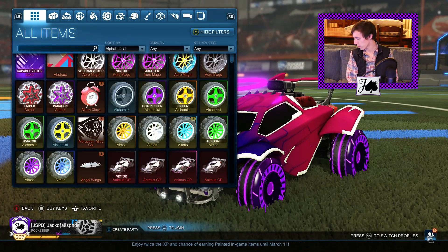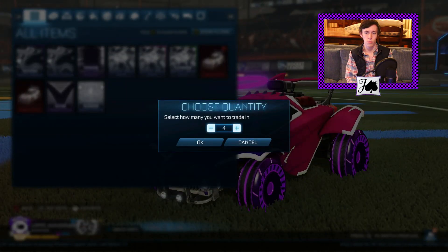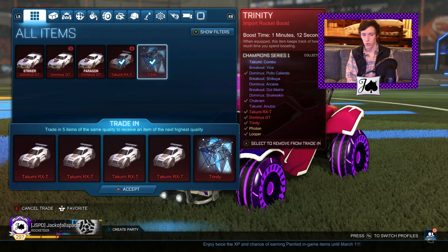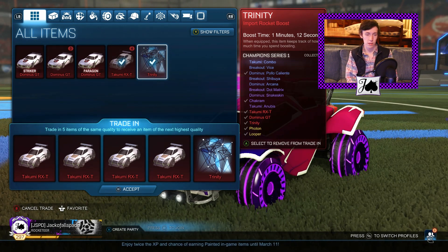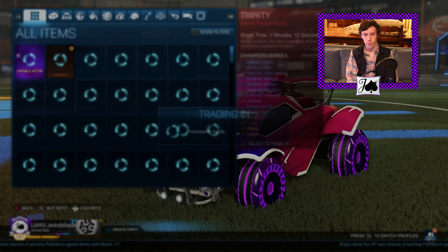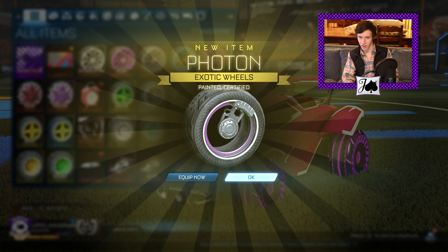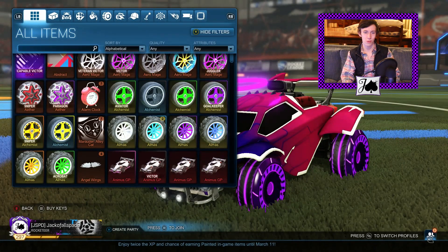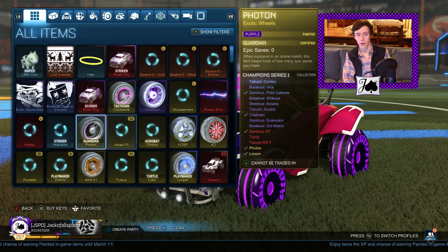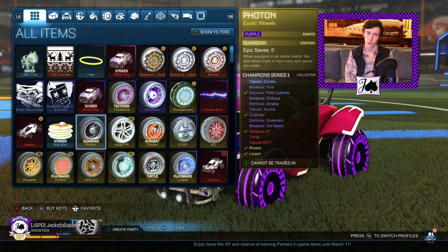Our first on the list is going to be a CC1, so we'll go ahead and find a Takumi. I haven't done many CC1 trade-ups in the past, so we'll see what happens. We're looking for the Painted Loopers. It actually looks like those are purple Photons, which is kind of cool. Looks like they are certified — if they're Victor that'd be perfect. Ah, Guardian. Well, we still got paint from the very first crate and it is purple, so I will take that.